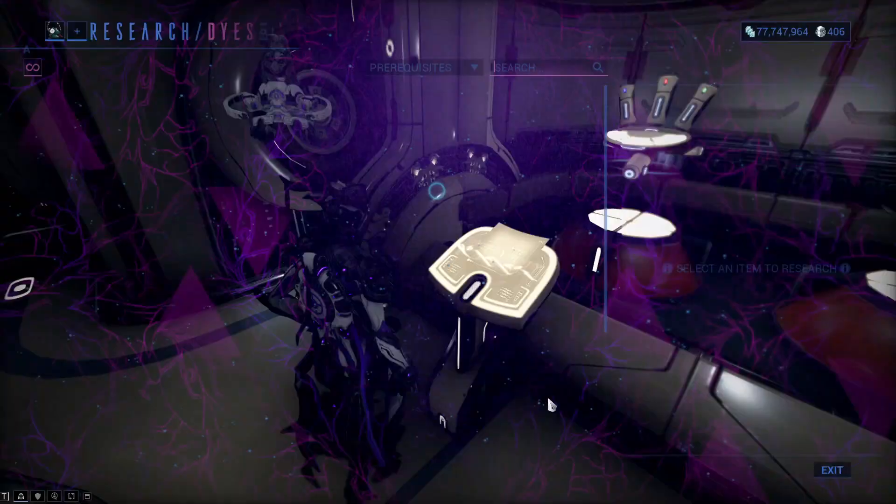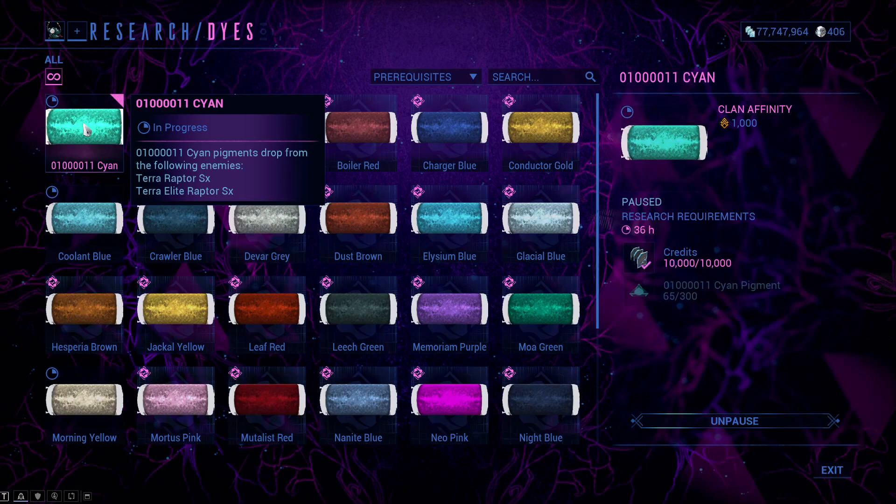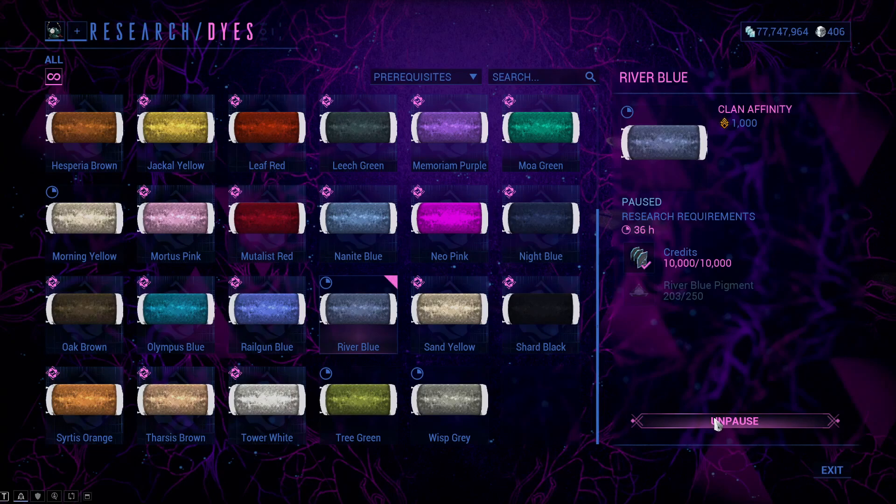The pigment station is located in the dojo, more specifically in Tenno Lab. All of the colors require 10,000 credits plus a certain amount of pigments which are only dropped from specific enemies. There are two phases of getting color for every pigment: the first one is collecting your resources and the second one is researching the color. You may collect and research one pigment at a time.